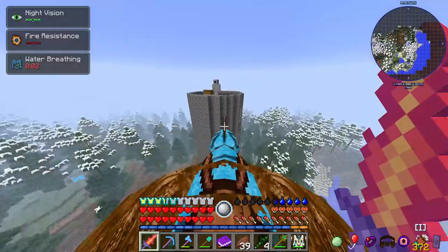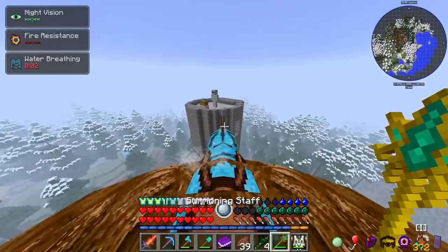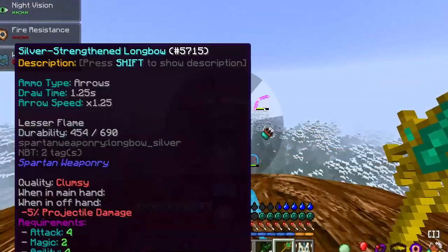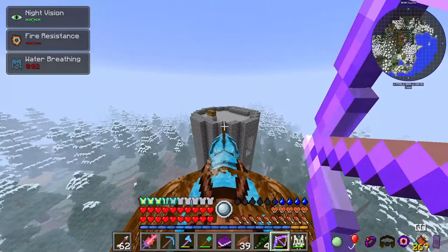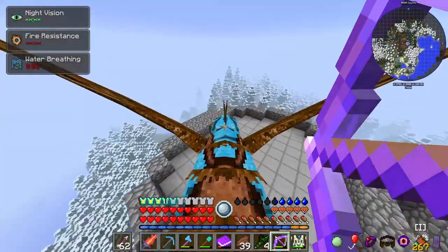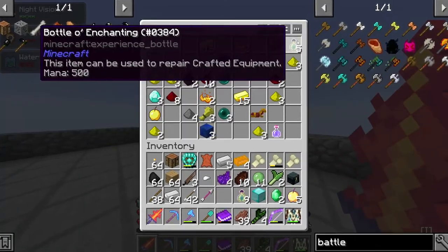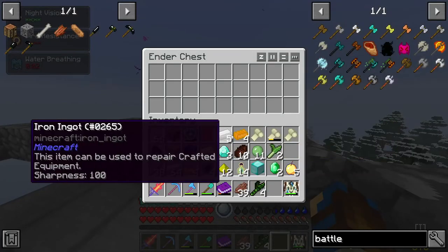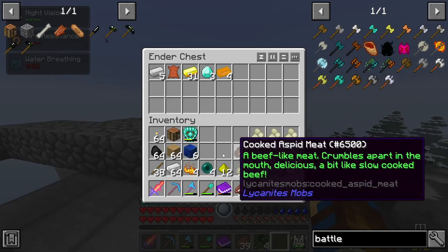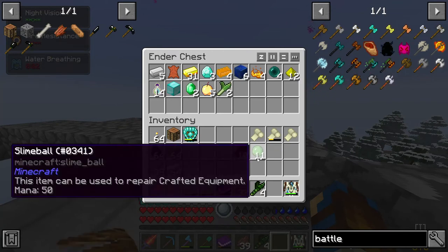I have just spotted another battle tower. You never know what type of goodies you can get from them. In this case, just some goodies — nothing too exciting. But thanks to our new handy ender chest, I've got an easy way to store this crap now, which will let me loot for longer.